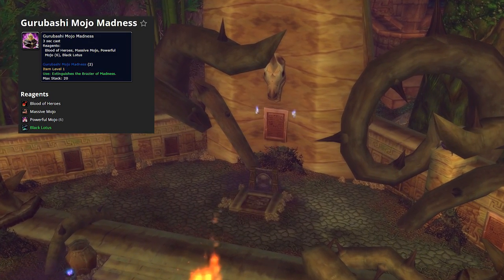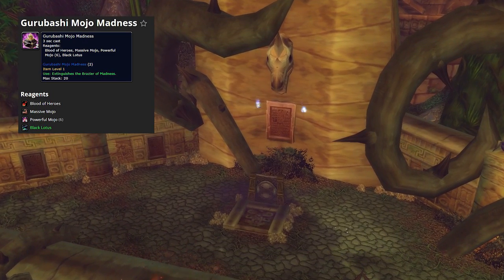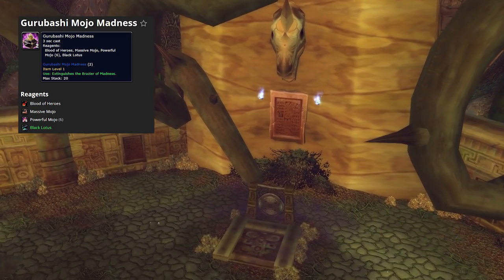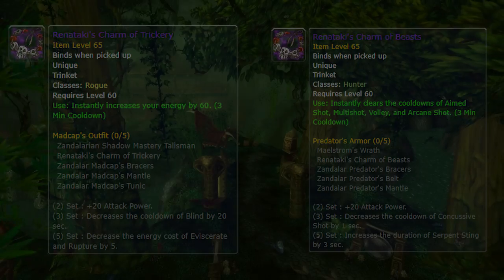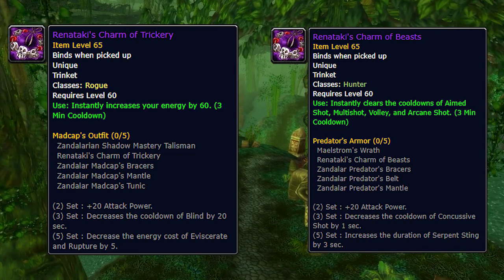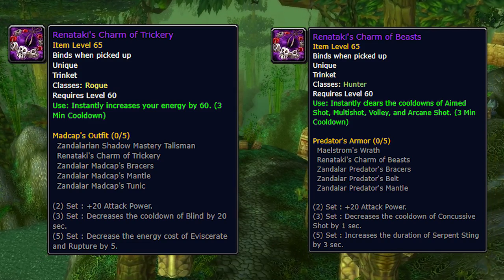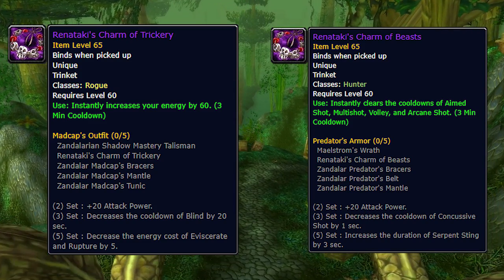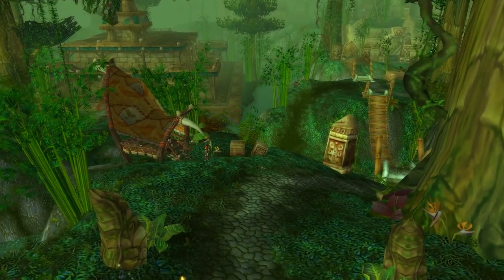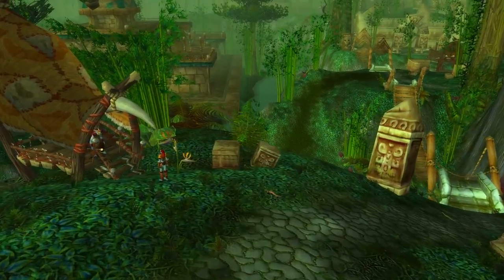The four bosses are Gri'lek, Zara, Renataki, and Wushoolay. All of them have a chance of dropping ridiculously good trinket items for specific classes. The Renataki's Charm for hunters and rogues specifically is one of the best PvP trinkets in the entire game. I'll most likely make a separate video covering all of this in more detail. If you're an alchemist, you might want to start looking for Blood of Heroes over the next couple of weeks to get ahead of the curve before there's a feeding frenzy in Eastern Plaguelands.